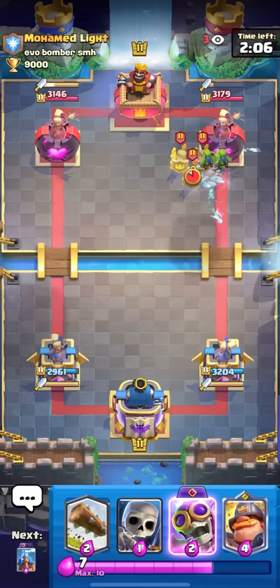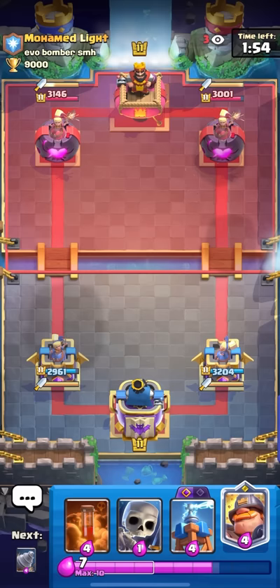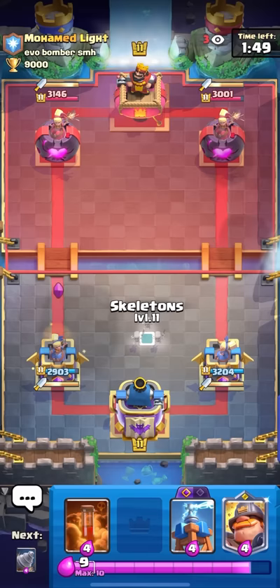I'm gonna evil bomber here on the guards because even if he predicts it he can't punish me. I'll just kill the little prince with the log — nice. That's what I mean, evil bomber is so strong. You usually can't even get punished for it even if they predict you. It's actually way too broken.